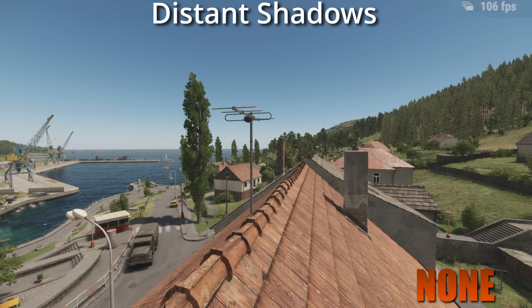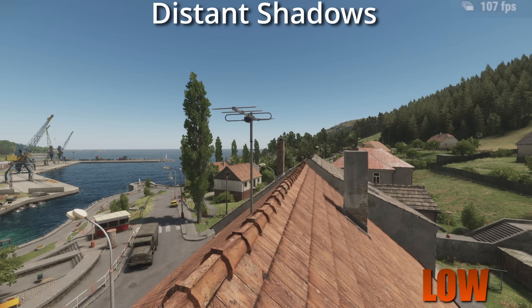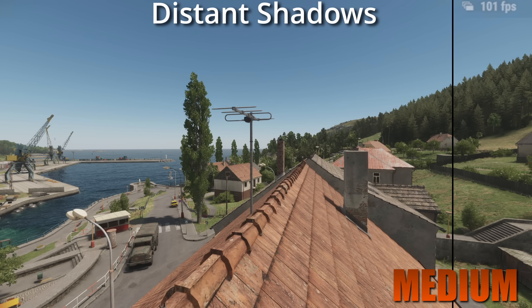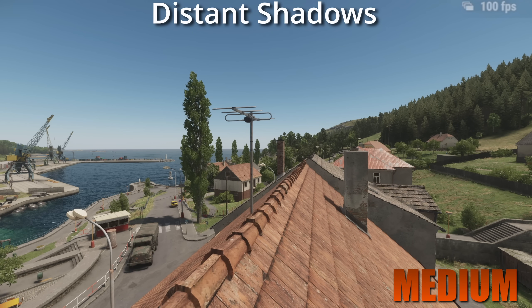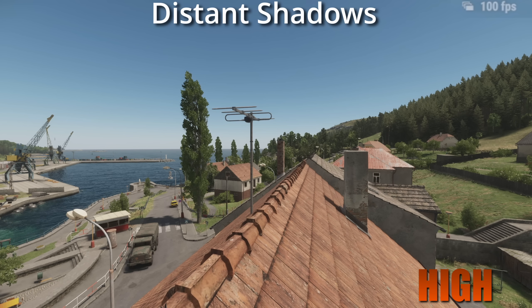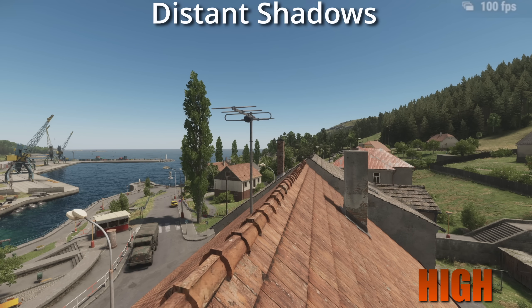Next up is distant shadows, and a bit of a controversial one. I very much think they should remove the ability to disable shadows on PC. If you look at the tree line in the distance, there is a massive difference between none and low, and I believe consoles are forced to at least low. I've not seen any footage from PlayStation or Xbox without shadows like you can get on PC. I run my distant shadow setting on low because I don't see a major difference between the rest of them and it does cost FPS on higher settings. Let me know in the comments — do you think they should remove disabling shadows from the settings?